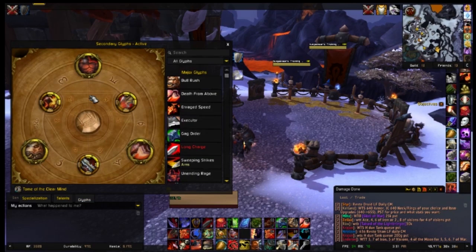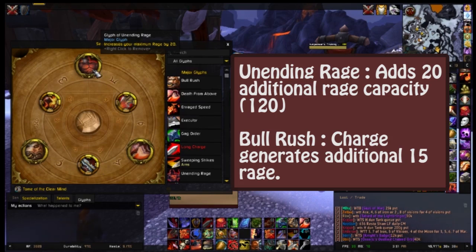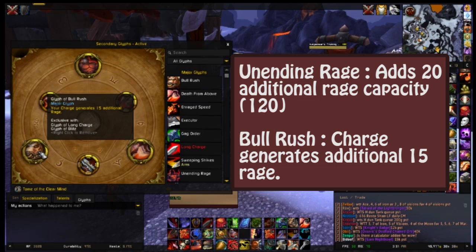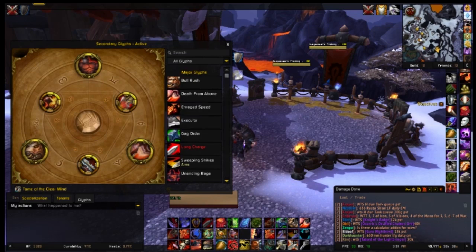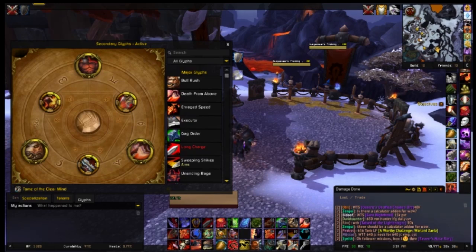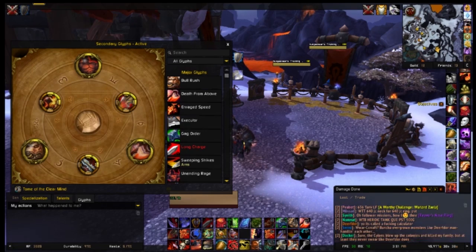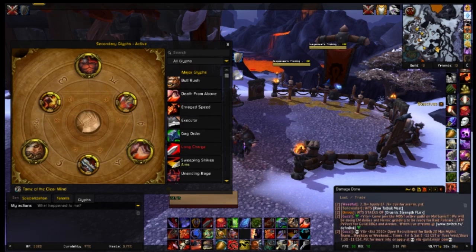Now I'm going to go over the glyphs. The glyphs that I would recommend and require would be Unending Rage and Bull Rush. The third one I chose is Death from Above. Your other options would be Wind and Thunder for more range on Whirlwind, or Rude Interruption to cause your Pummel to increase damage by 6% for 20 seconds, or Sweeping Strikes for more AoE gain. For Minor Glyphs, the only useful ones might be Subtle Defender or Intimidating Shout — those are your choice.